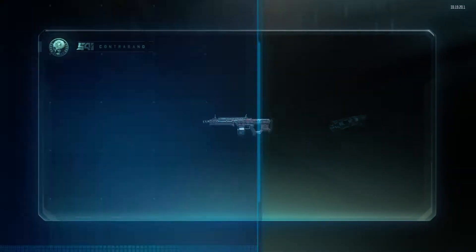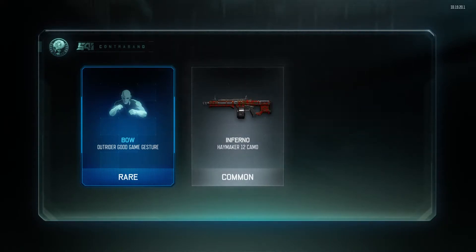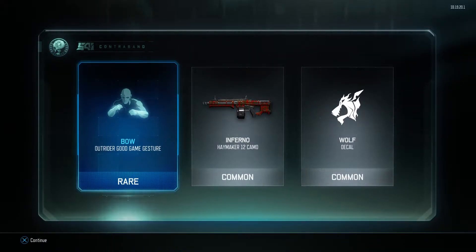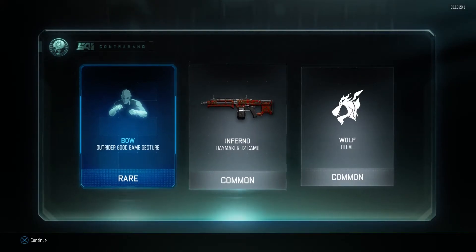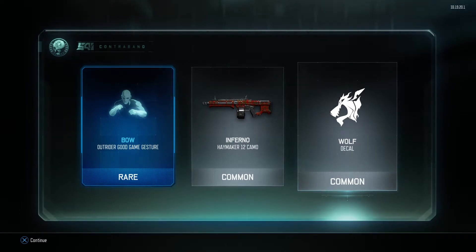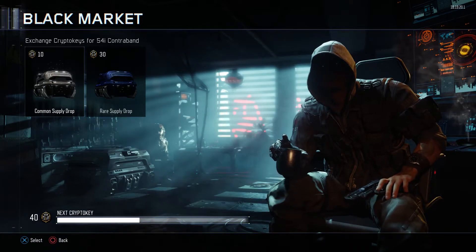Let's jump into our third one right here and see what we get, see if we get anything epic. Got a rare, common, common — the wolf decal again. But a bow out good game gesture. So we've got an outrider gesture, inferno camo for the Haymaker 12, and then obviously the wolf decal — I believe I got that in the last video as well.